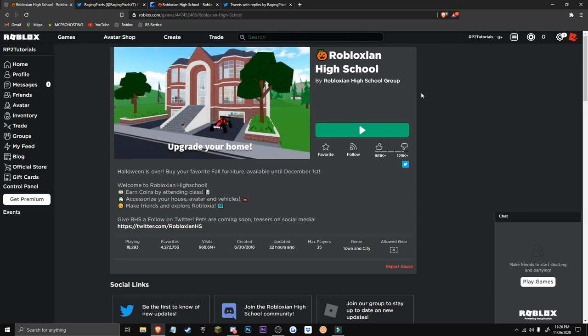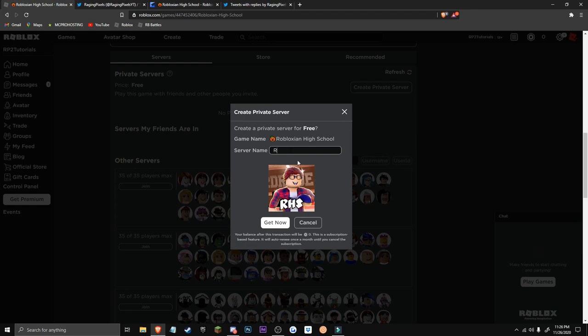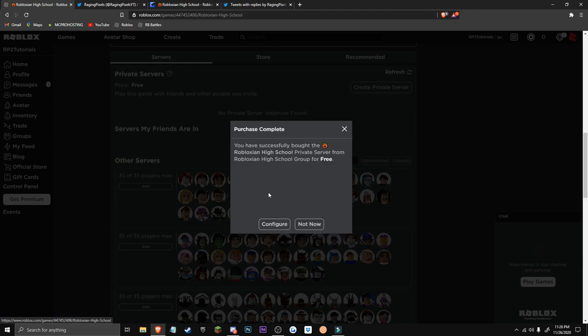The first thing you're going to want to do is join Robloxian High Squad — I will leave a link to it in the description. You're going to want to create a VIP server. VIP servers are completely free, so there's no reason not to get one.